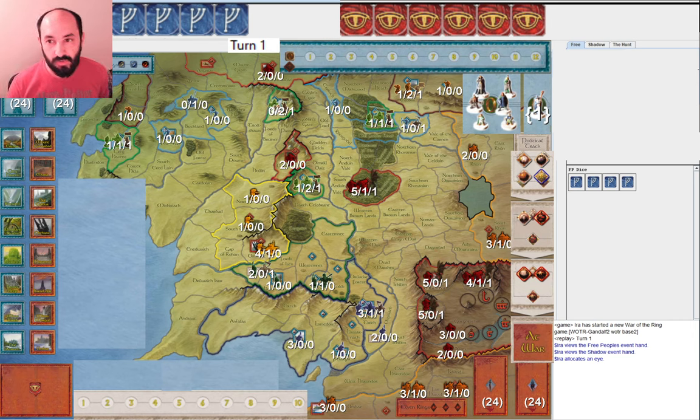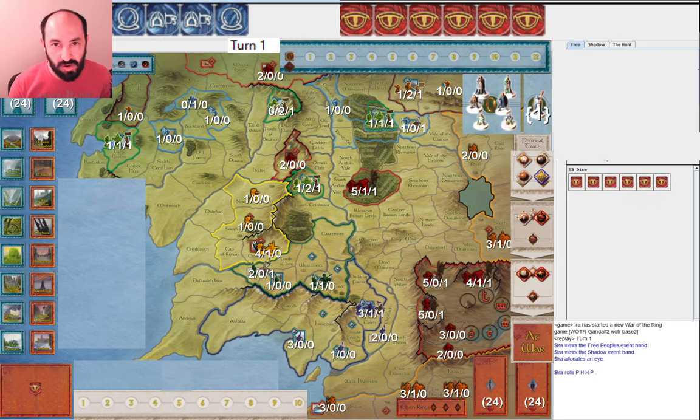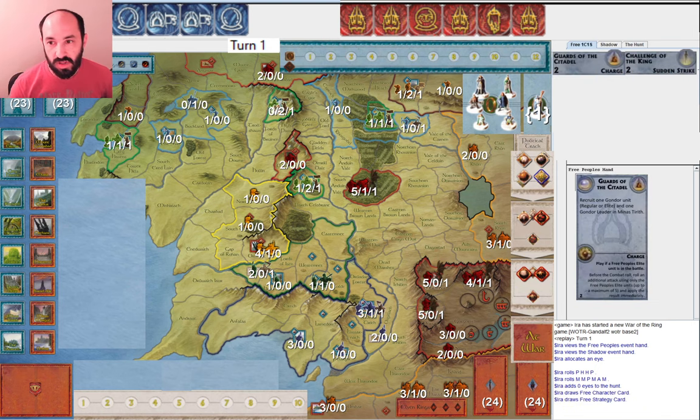I'll go ahead and roll for Free Peoples and for Shadow. I'm going to assume that Shadow allocates one Eye. This is obviously a pretty weird roll — Free Peoples got no movement and Shadow got a single army movement, but plenty of musters. I'm going to draw the Free Peoples cards first and consider what to do: Challenge of the King and Guards of the Citadel.